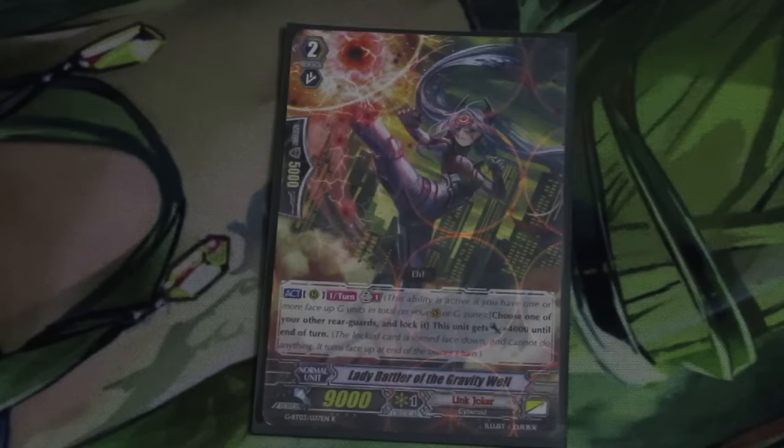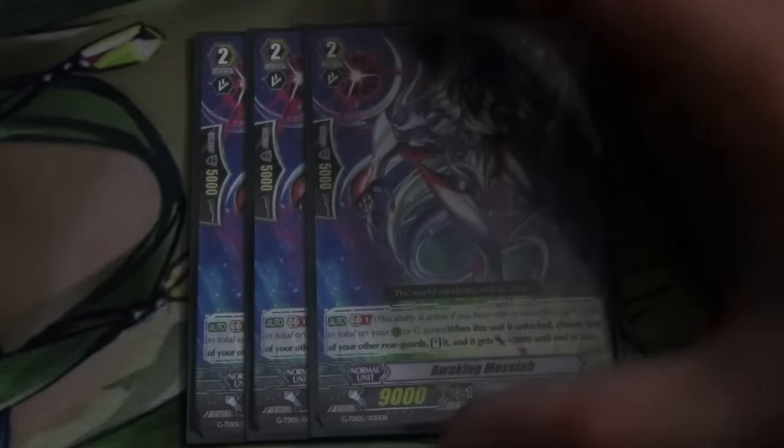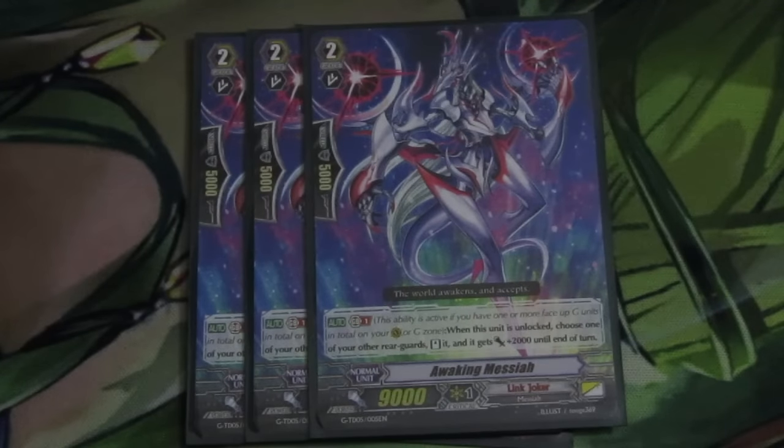Then we have 3 Awaking Messiah, just to add a little more consistency and aggression in our re-standing plays, mainly with Riddlebiter so we can re-stand him. 3 is just the best number we have found.